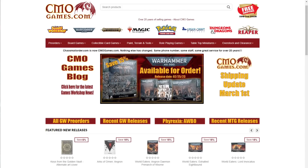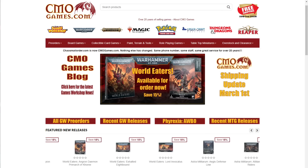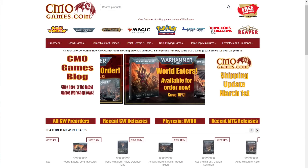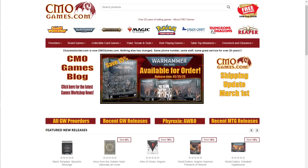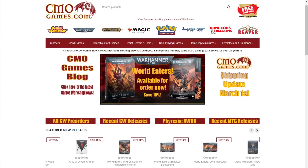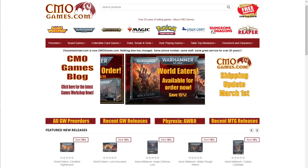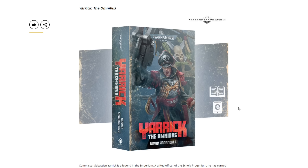A quick message from today's sponsor: CMO Games has been selling Games Workshop products online for over 20 years. They carry the full line including Warhammer 40,000, Age of Sigmar, Necromunda, Blood Bowl, paint, tools, and more. Almost all products are priced at 15% off MSRP. Pre-orders go live at 12:01 a.m. on Saturday, also at 15% off. They offer free shipping in the US 48 states on orders of $50 or more, ship most orders within 24 hours, and have top-notch customer service. Visit cmogames.com using the affiliate link in the description.